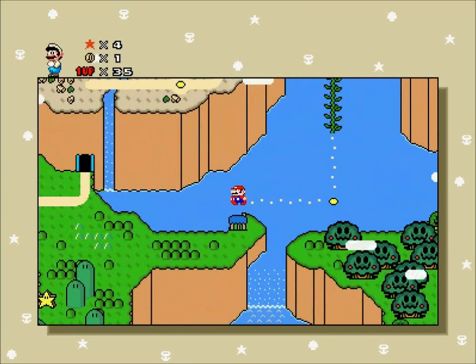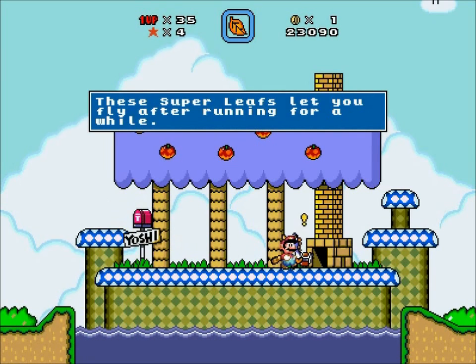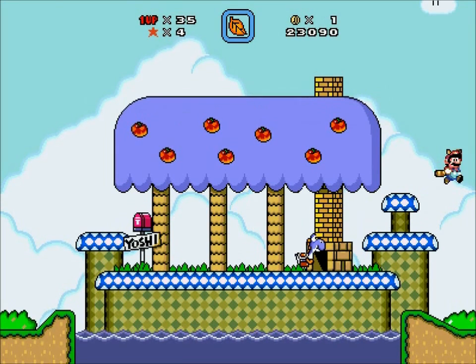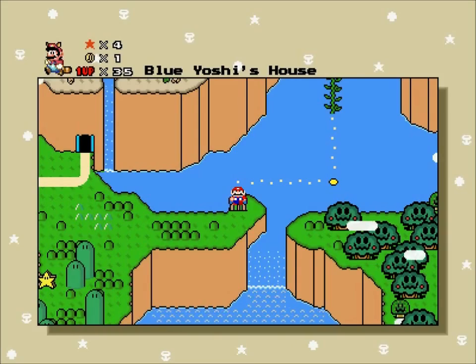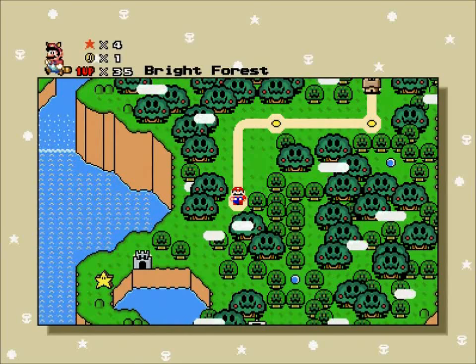This takes us down to Blue Yoshi's house. Finally the ability to fly. These super leaves let you fly after running for a while. It's even the blue trees — Yoshi colored trees. It's back to this now, after the dark forest.